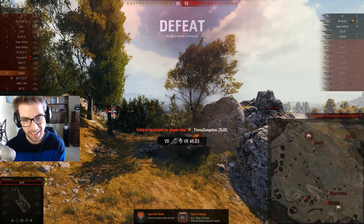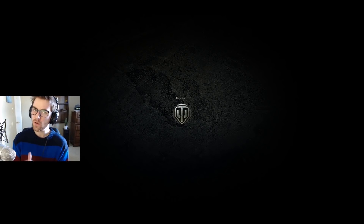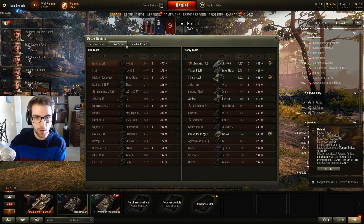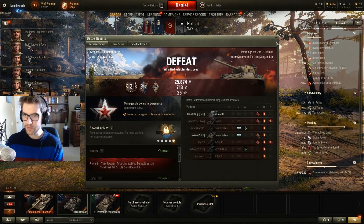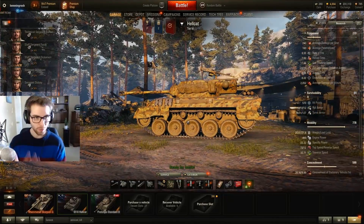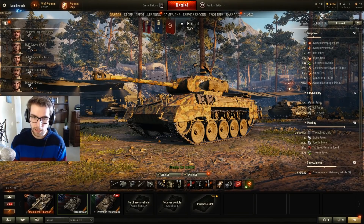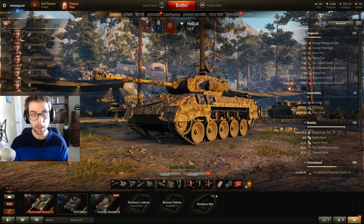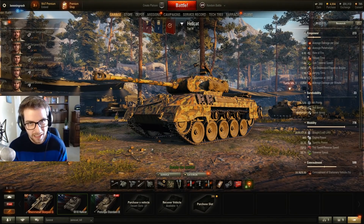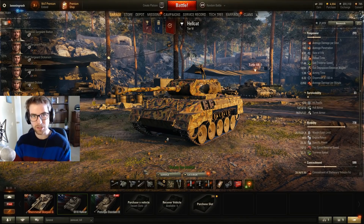1,800 damage — the camo in this vehicle is insane. The Hellcat's not overpowered, but it's kind of like the T67: if you're a good player, it's a really solid platform to get great games from. Definitely one of the vehicles that will help you if you're struggling for TD missions. The main takeaways are how much you move around the map, how you point your vehicle in the direction you want to go, and how you use the turret to be aggressive. It's one of the best TDs tier-for-tier in the game. Thanks for watching — hit like and subscribe, and I hope to see you around.